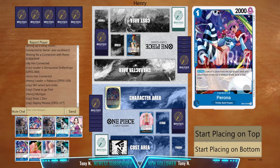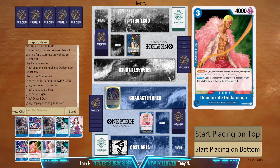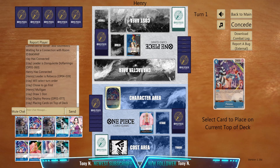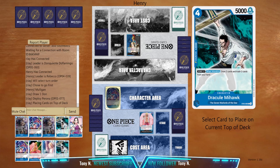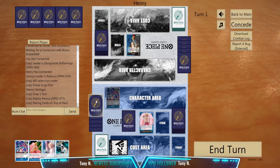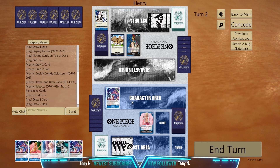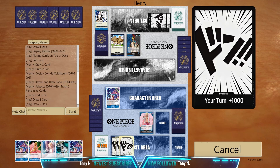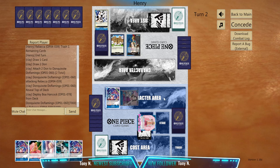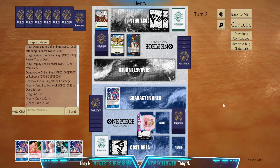I can actually draw Perona by attacking with Boa Hancock, then use Doflamingo next turn so that we can bottom Kaido and Dracul Mihawk. I don't need Mihawk because I already have one, but I want one Kaido. So let's put it on top, draw — there you go. I'll be drawing Perona. If I attack for 7K and use the ability, I'll be putting up Boa Hancock here. So we already know what's in our deck. Attack, use our card action, play rested. Now we'll use Perona to bottom the Mihawk and Kaido. We triggered Red Rock — that's very unfortunate.